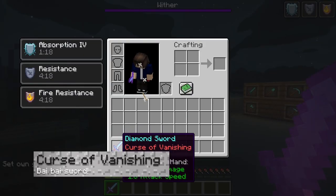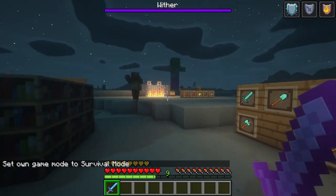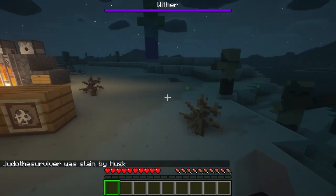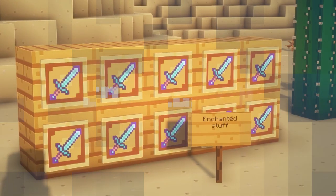This last enchantment isn't really an enchantment to be honest — it's a curse. Basically, if you die, say goodbye to whatever tool is cursed, because it'll despawn immediately, even with Keep Inventory on.